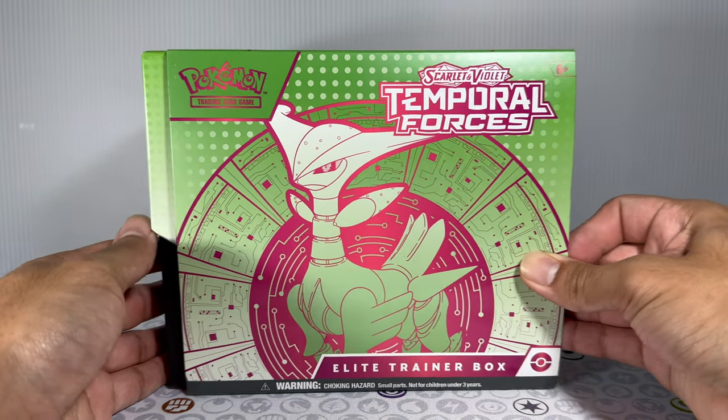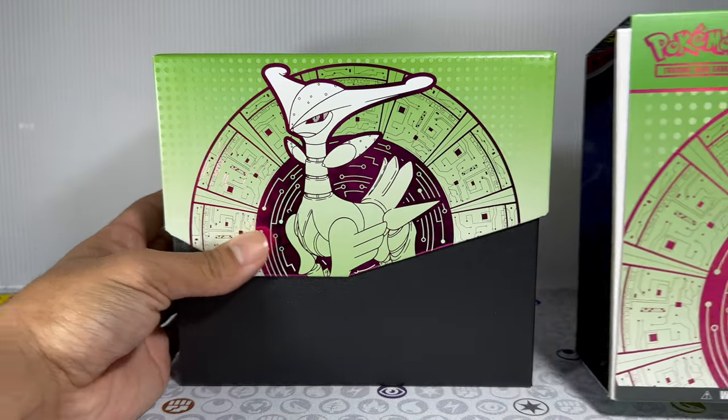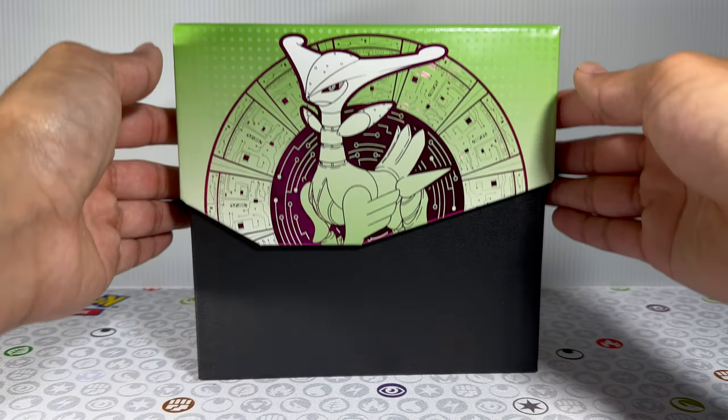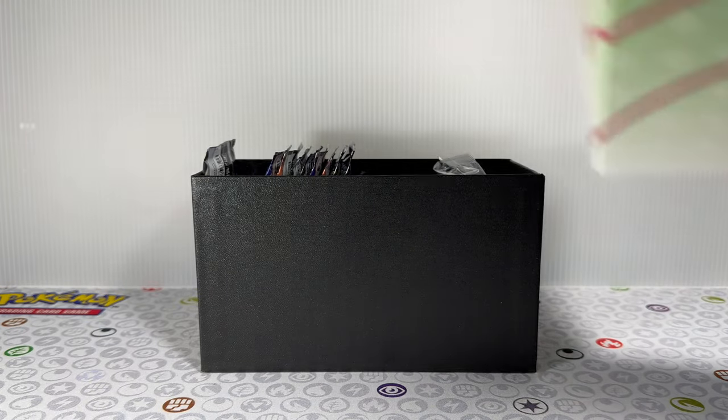First up, just like every single ETB, you have your player's guide, which shows you every single card in the set itself. Let's go ahead and open up this box and see what we can actually pull out of here first.